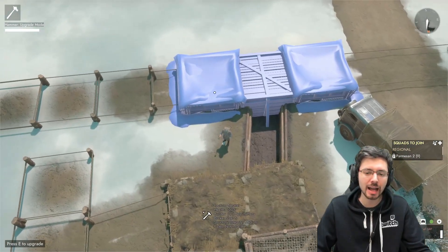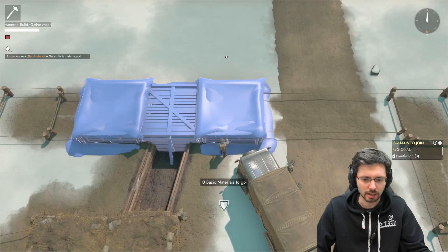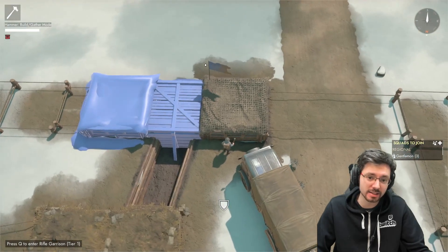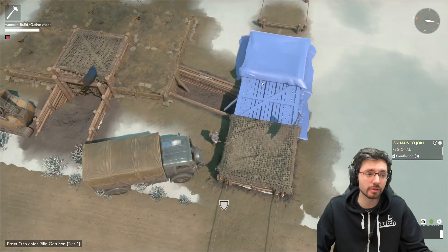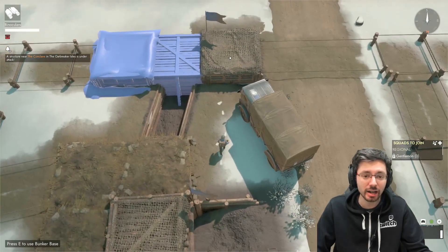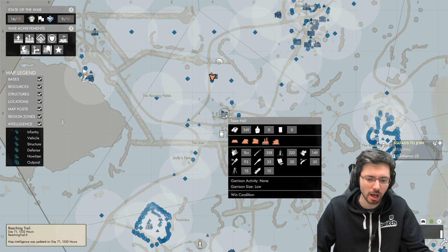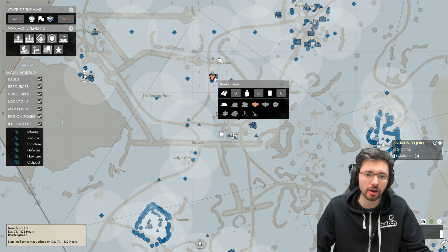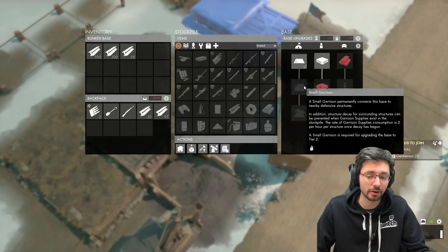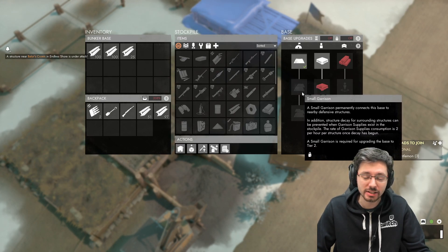Once you build the rifle garrisons, they will only be tier 1 initially, so you still need to upgrade them further to tier 2. The AI is on when the flag is large — a small flag means the AI is offline. In this instance the AI is online because it's very close to the town of Elksford, which has permanent AI, and that grants permanent AI to this base as well.